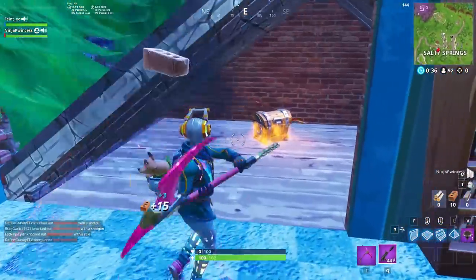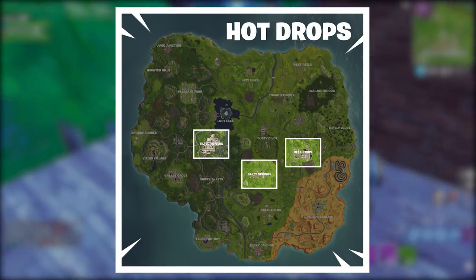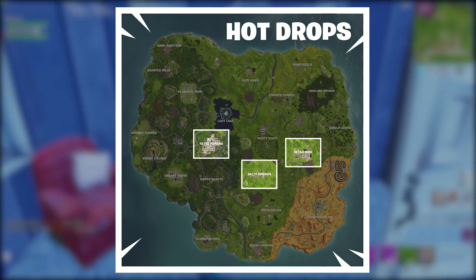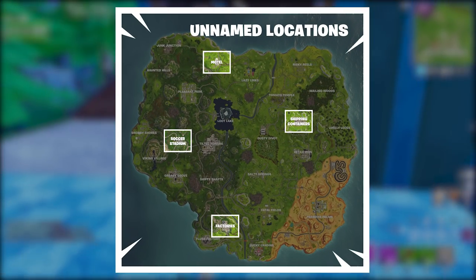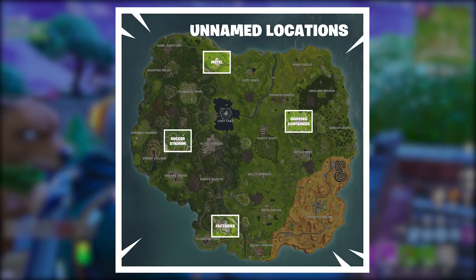Locations at the very beginning and directly under the bus' route tend to be hot drops. Other locations will almost always be hot drops, like Tilted Towers, Retail Row, and Salty Springs. These places are popular because they have a lot of loot and are centrally located on the map, making them close to the Battle Bus' route almost every time. Unnamed locations are great options for players looking for more laid-back drops — places like Soccer Stadium, Motel, Shipping Container Yard, and Factories.